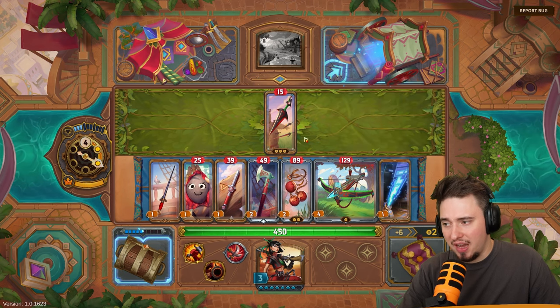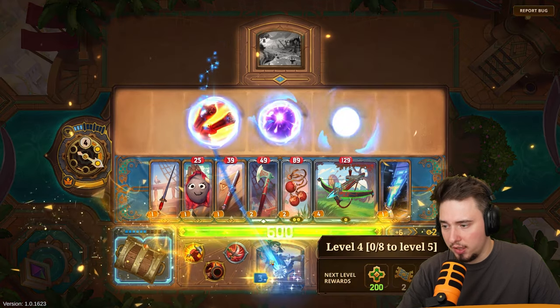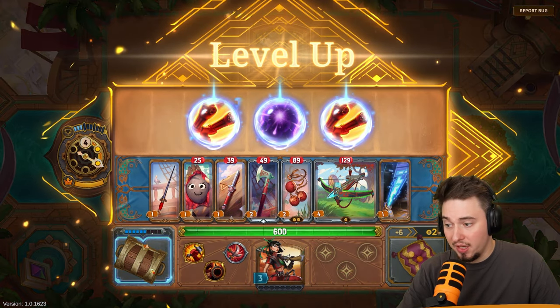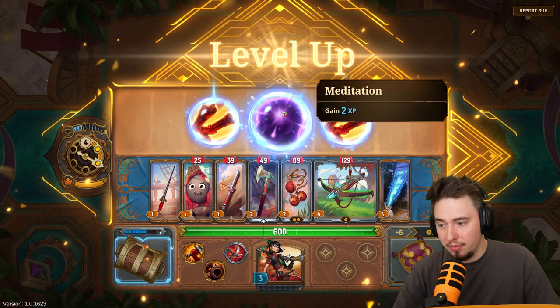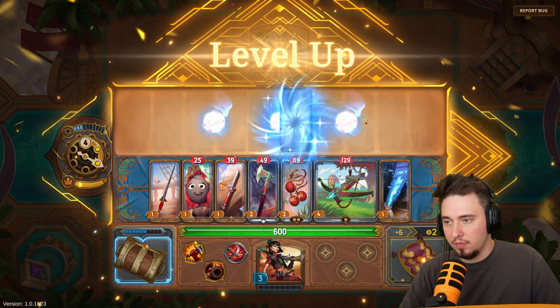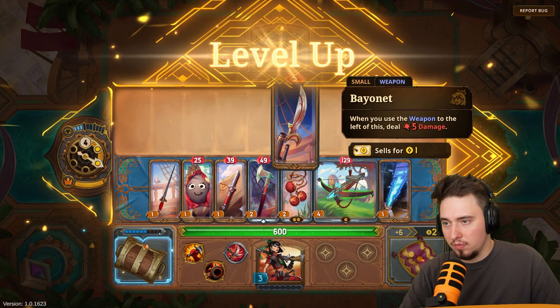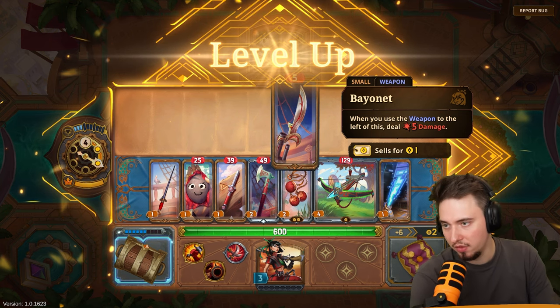This hat has great crit so we just pocket it in our stash and that's it. We leveled up — now we can use that. Options: get ammo item, get two XP, or get a weapon. Get weapon! Bayonet — when you use the weapon to the left of this, deal five damage.